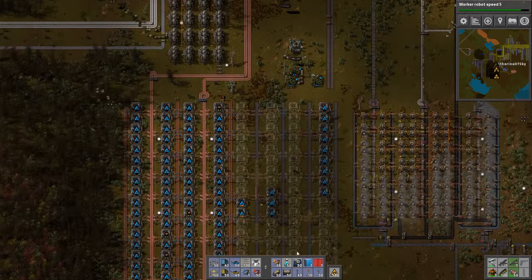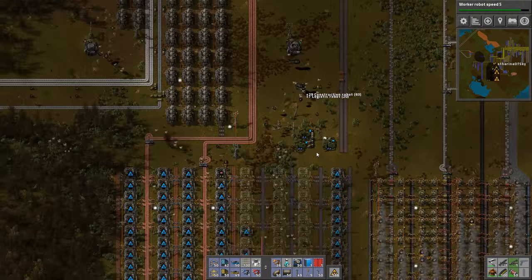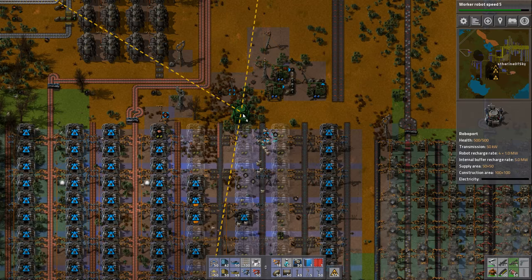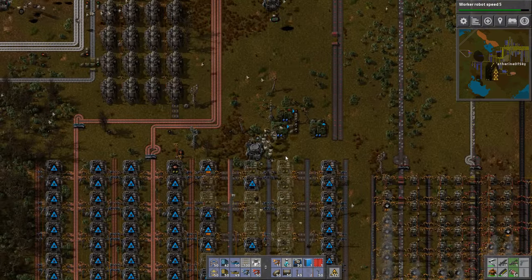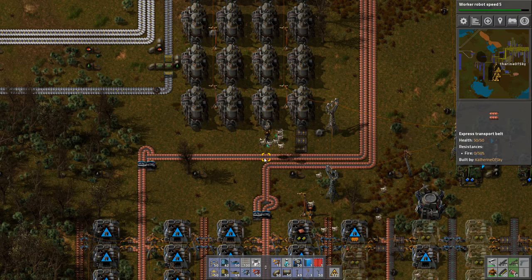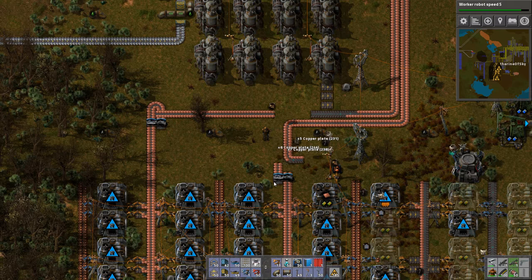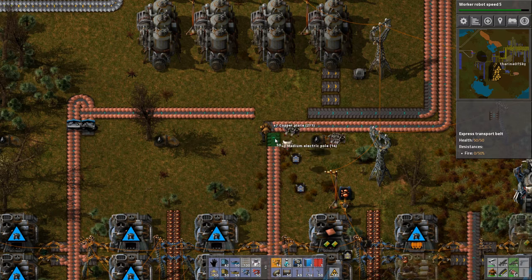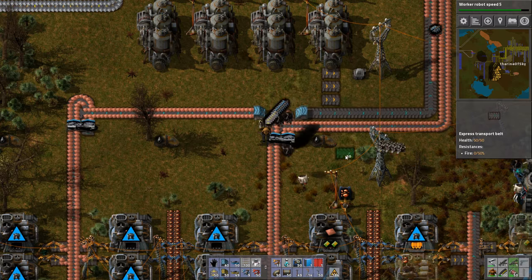So now I'm missing a robo port close by. I think when I moved this one, it was the wrong place to move it. So let me move it again so it connects. Actually, it will work right there — that's perfect. And I'm going to move this splitter up a bit, and this one like this, and just have this one going underneath. And that's just fine.